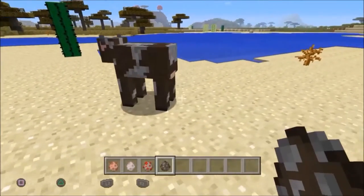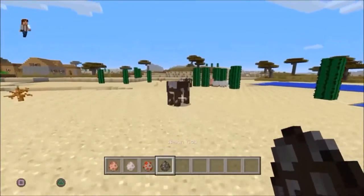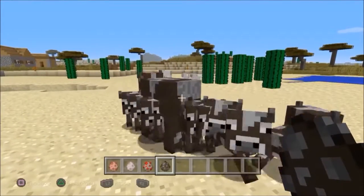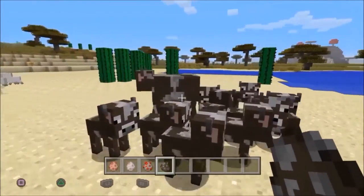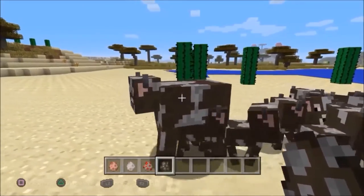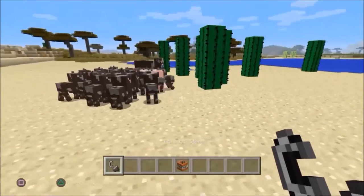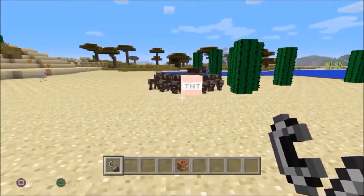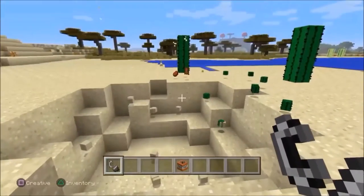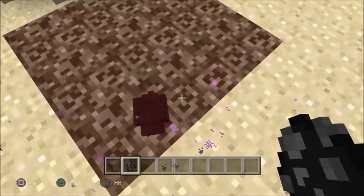If you're holding an animal spawner and click on an empty block, an adult will spawn, but when you click on the adult animal you can get babies. Endermites die on soul sand.